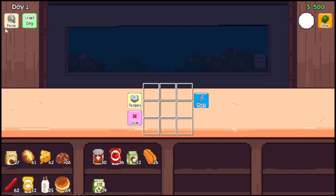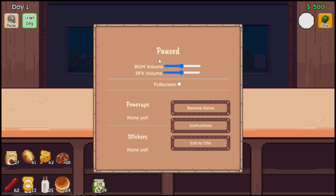We can access the pause menu. We can access the volume, change from full screen to not full screen, resume the game, instructions — which give the same pop-up that we had at the beginning — and exit to the title menu.